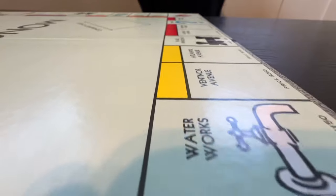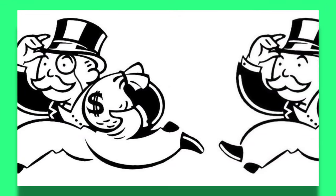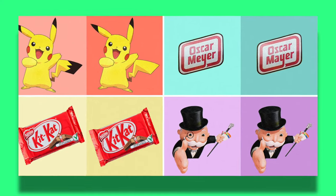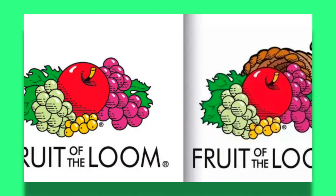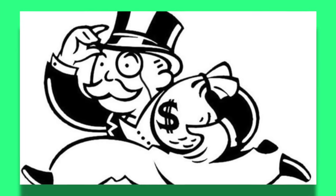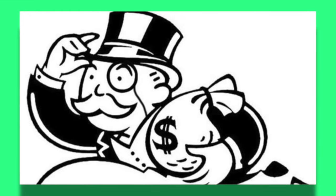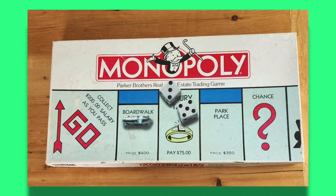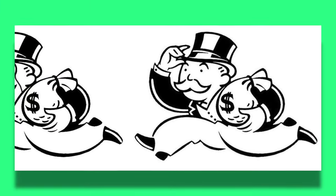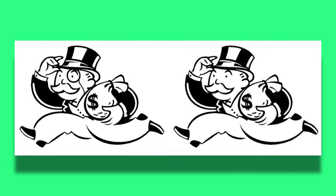And on the topic of fun facts, the Monopoly man does not have a monocle. This is one of the most famous Mandela effects — that's when a large amount of people remember one thing, but it turns out to be another. People say they know for sure he had one, but when you go back to all the different versions of the game, he never did. It would make sense for him to have one, but he doesn't.